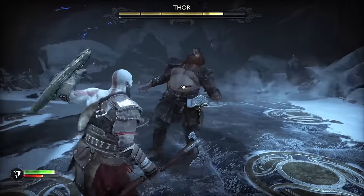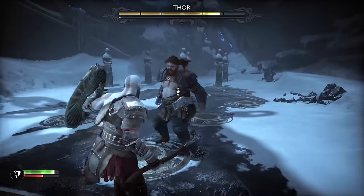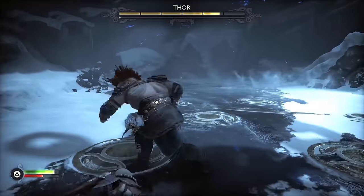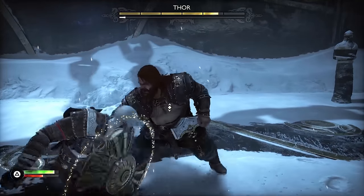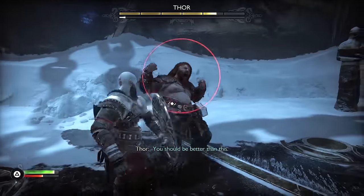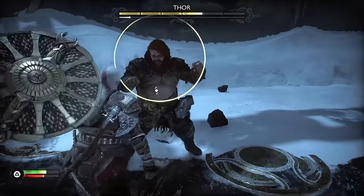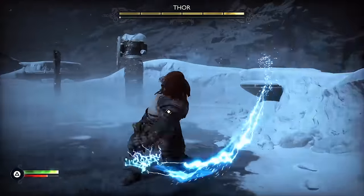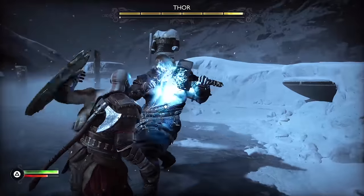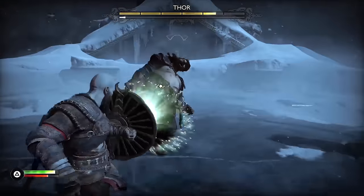Soon after that we make it to our first Thor fight and I'm only going to go over it briefly because the second fight at the end of the game is way more interesting. The only two things he'll really do in the first phase are try to bro hug you or throw hands, but if he does try to throw hands it's really easy to parry. The next phase he adds a few different new moves with his hammer that you can easily block, but sometimes he'll follow up with a dick kick that you can parry for free damage.